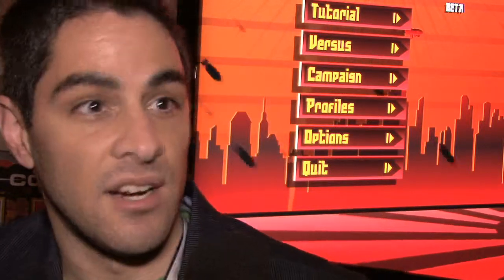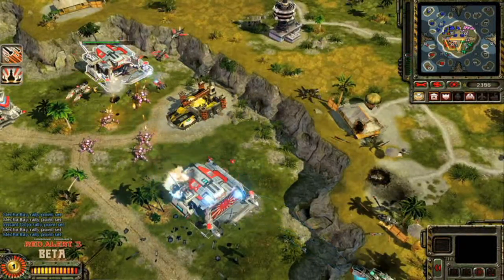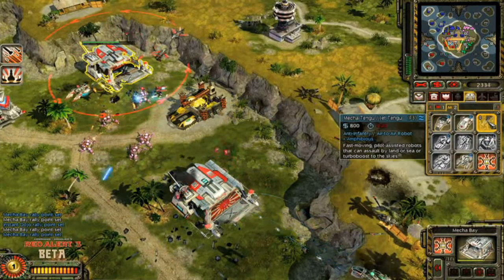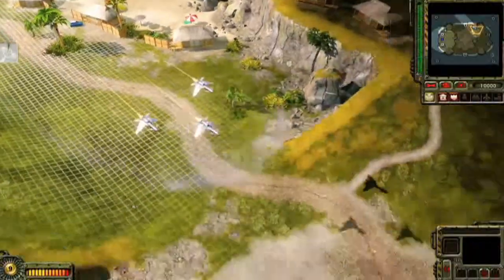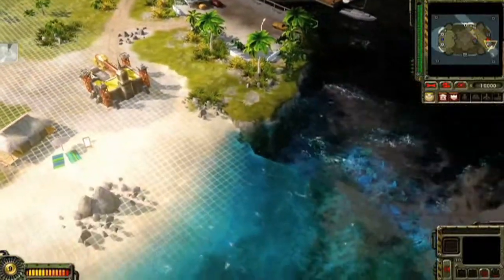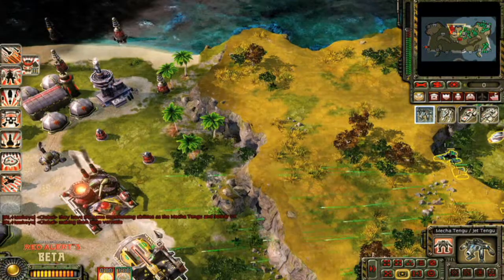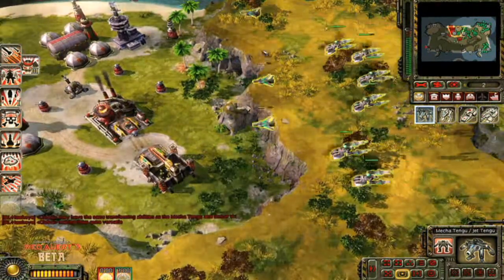Some islands are anti-aircraft only, and some are air-to-ground only or ground-to-ground only. So you really have to have good communication with your buddy — always send the aircraft only to the islands that have the ground defenses, and he'll send only his ground forces to the islands that have the anti-aircraft. Lots of coordination going on, and it's telling of the kind of cooperation you need for the rest of the game as well.